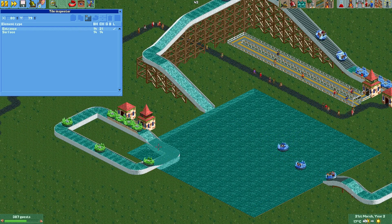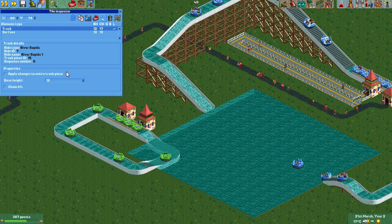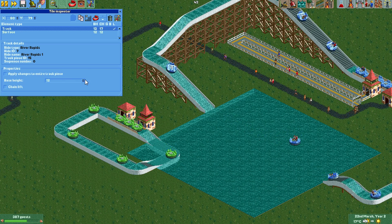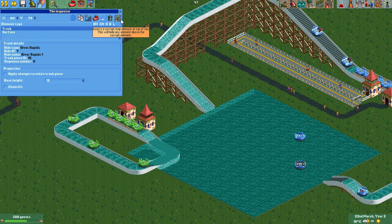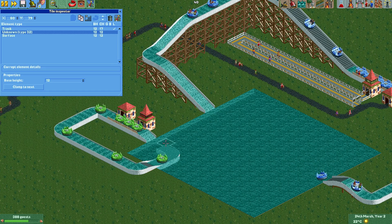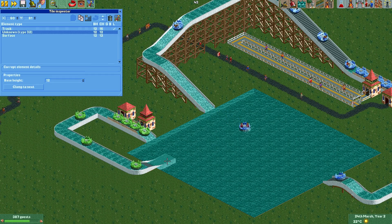Go to the tile you want to hide — maybe this one here. You have 'Track' listed; you mark it. You have several settings like the height of the track, but I won't change that right now. The track is marked, then you go to the map symbol. It says 'Insert a corrupt map element at the top of tile — this will hide any element above the corrupt element.' When I click it, the tile is invisible. Do this with all other tiles you want to hide.